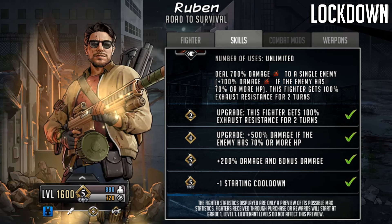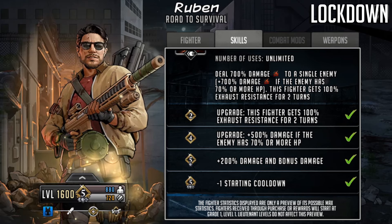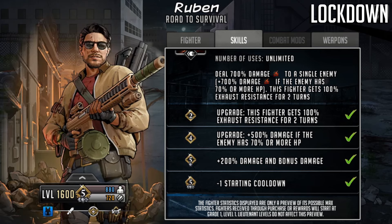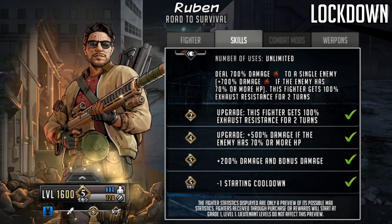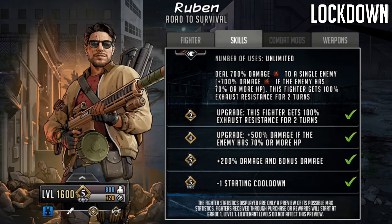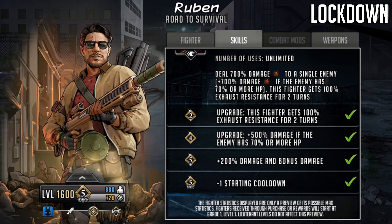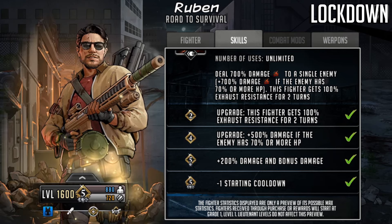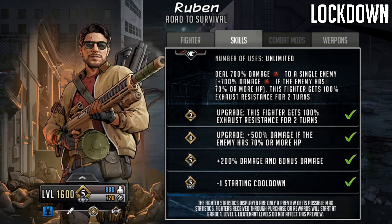The minus one cooldown opens up more choices — you can do a signature then rush on turn one — but the main value is that limit break three is required to level a character to 1600 for those extra captain levels. You could lose out on potentially up to 25% of his max attack if you don't get him to LB3. So it's definitely worth trying to max this character out, especially as Ruben is a damage dealer.